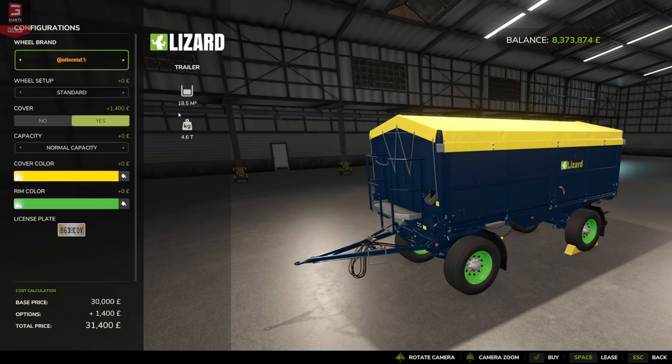The capacity on the dolly trailer is 18,500 liters with a 4.2 metric ton weight. Then we can change the capacity up into Tardis mode — Excel capacity — and we're up to 200,000 liters with no extra weight, costing an extra 5,000. With cover and Excel capacity we're now up to 36,400, which is really cheap for being able to pull around 200,000 liters of your crop.